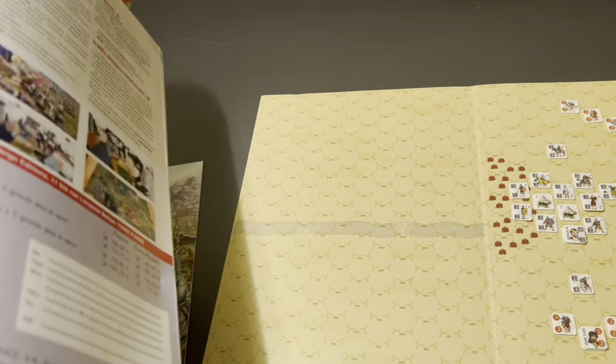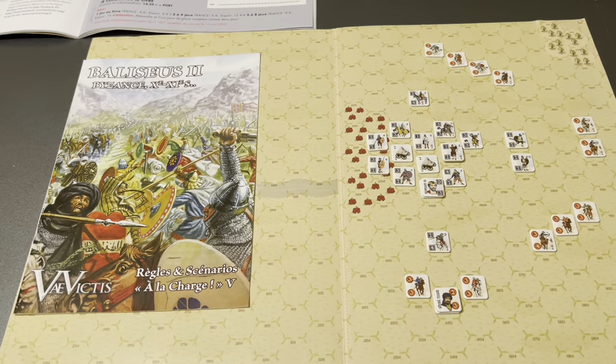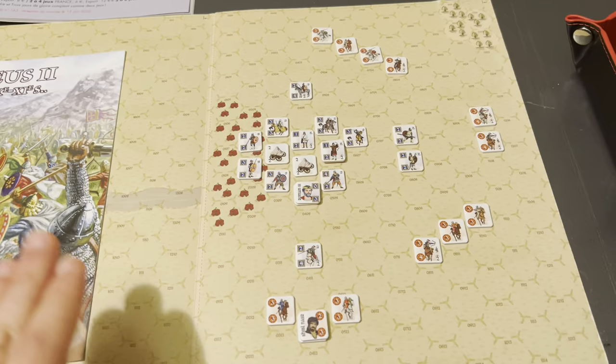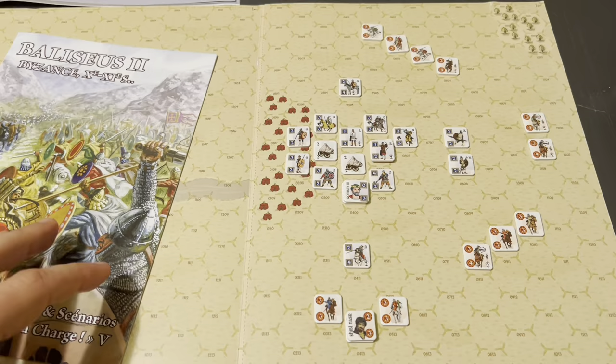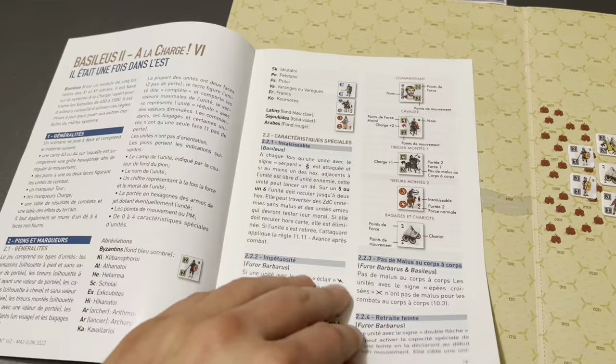So why was I excited about this one? Well, Basileus — Middle Byzantine History. Here's the scenario book for Basileus II. This particular module of Basileus comes with five battles, and of course it comes with the Battle of Manzikert. This is a battle that has had very little gaming done for it. I'm obviously attempting to change that at the campaign and operational level, but when someone told me that Basileus II had the Battle of Manzikert in it, I had to buy this immediately.